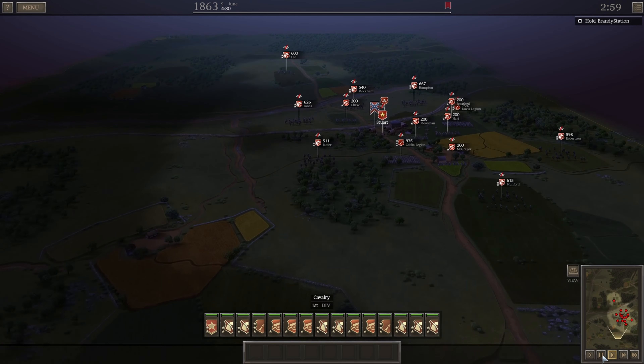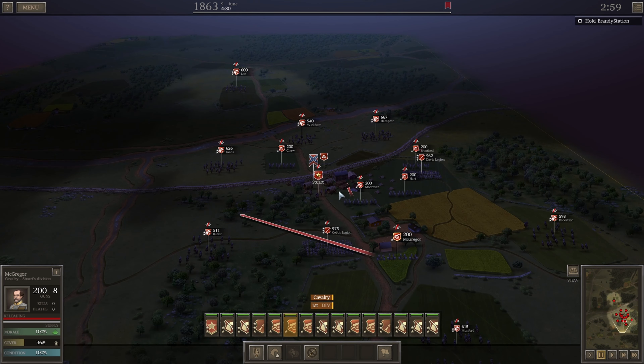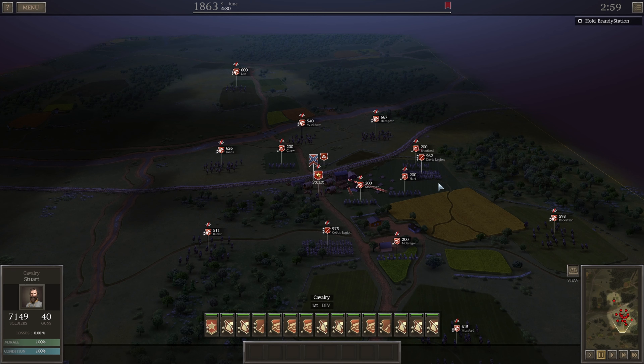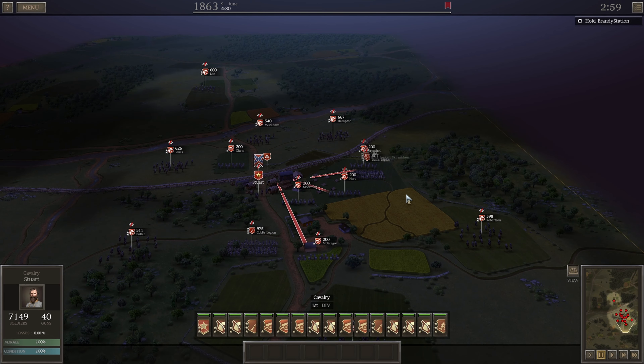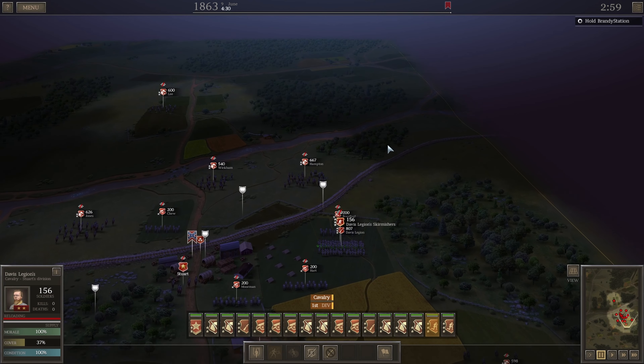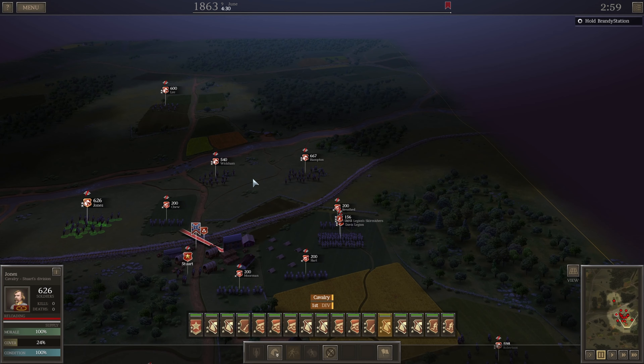First things first — that's quite a bit of cannon. Let's move all our cannon into the center. We'll have you attach skirmishers here and here. Let's get our cavalry going.